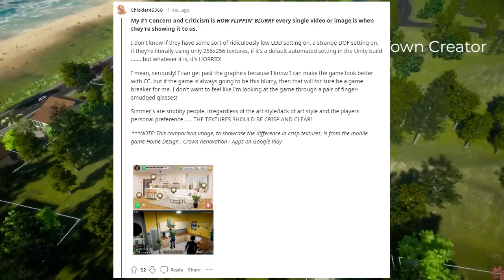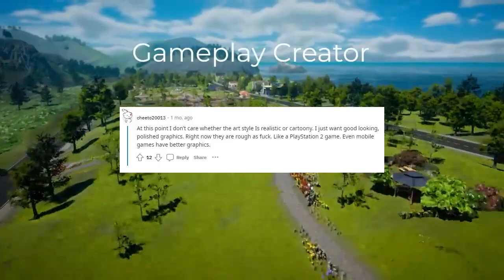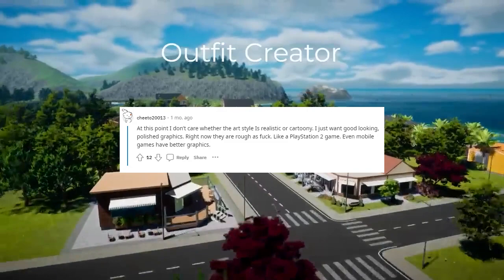Simmers are snobby people. Irregardless of the art style, or lack of art style, and the player's personal preference, the textures should be crisp and clear. At this point, I don't care whether the art style is realistic or cartoony, I just want good looking polished graphics. Right now they are rough AF, like a Playstation 2 game. Even mobile games have better graphics.